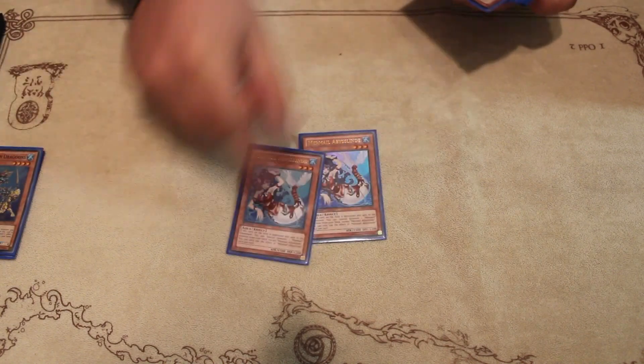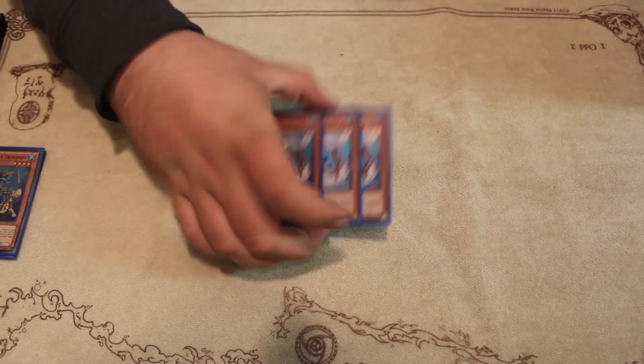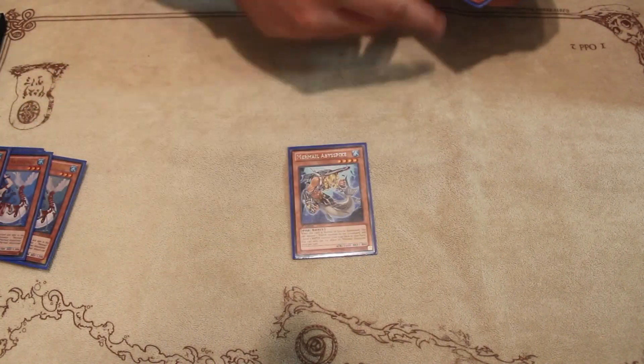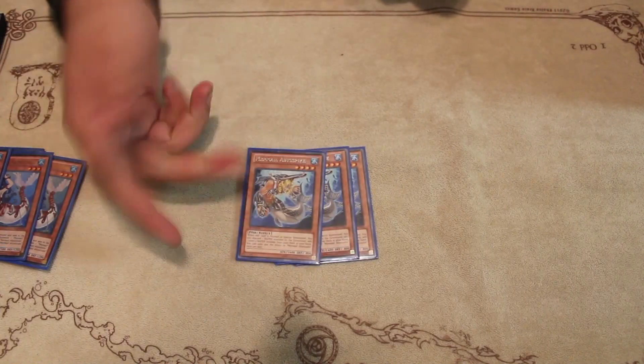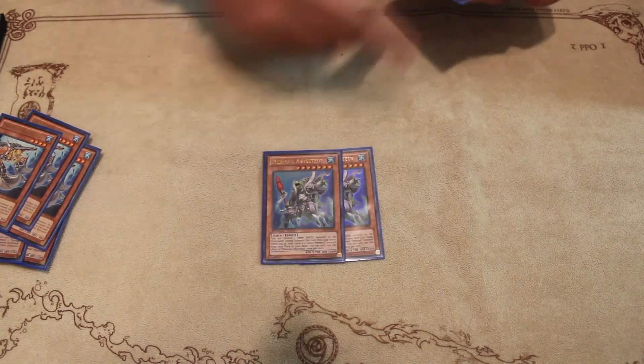Moving on to the Mermail engine: three Mermail Abyssalin. It's basically a recruiter for the deck, plus she does some really crazy shenanigan plays. Triple Pike — this is what fuels the Atlanteans, and then when you ditch a water, you bring out a level three water from the deck.